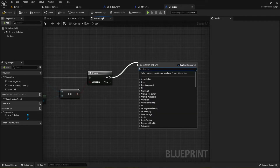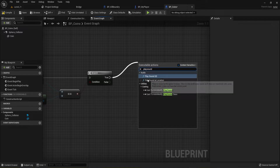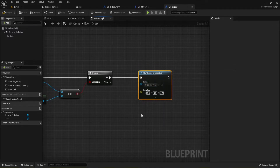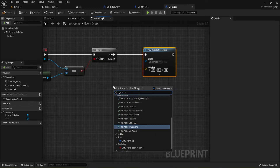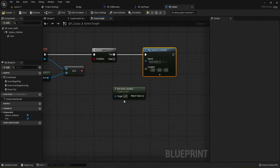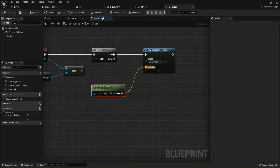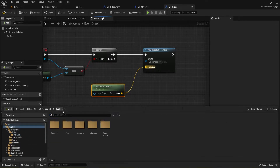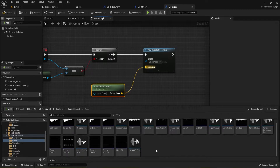Pulling out from the true branch, we want to 'Play Sound at Location'. To get our location, right-click and use 'Get Actor Location' — this finds where each individual coin is placed on the map, so when we go over it the sound plays at that location. Plug that into the location pin. For the sound, go to the content drawer, into Starter Content — it has several audio sounds available.